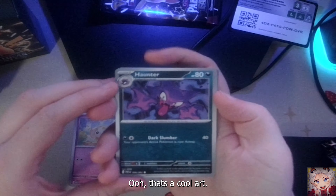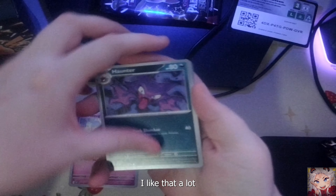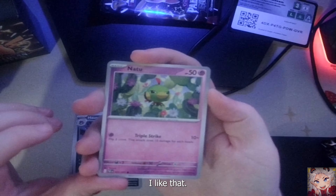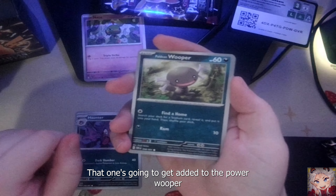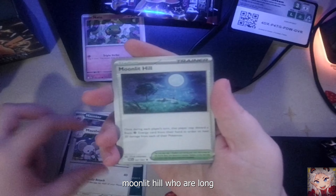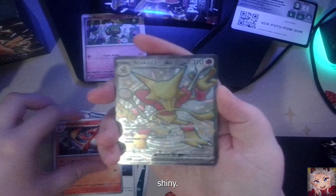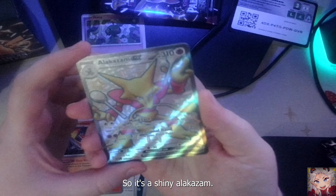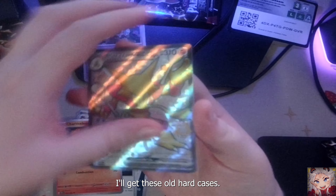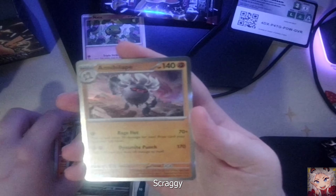Fido. Haunter - ooh, that is a cool art. I like that a lot. Natu - oh, cute, he's on a cactus! I like that, that one's going to get added to the pile. Wooper. Mouse Hold. Moonlit Hill - ooh la la. Tremeleon. Shiny! Baby! So that's the shiny Alakazam. He looks pretty cool, I like the colors. Scraggy. And Annihilape.